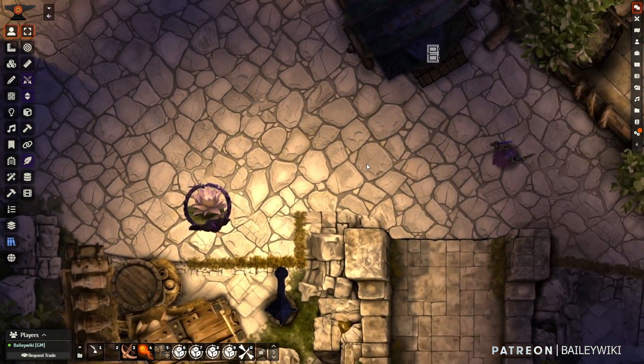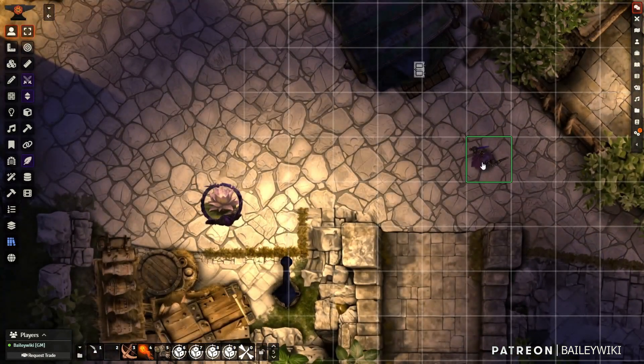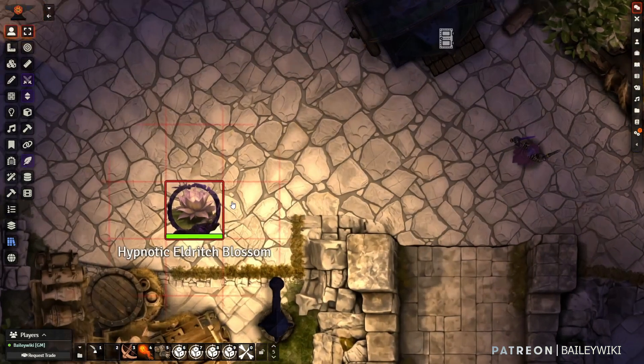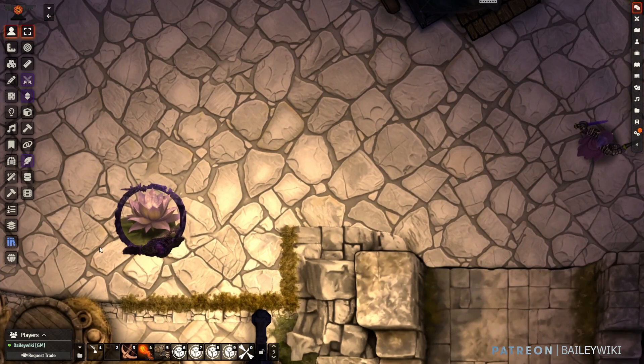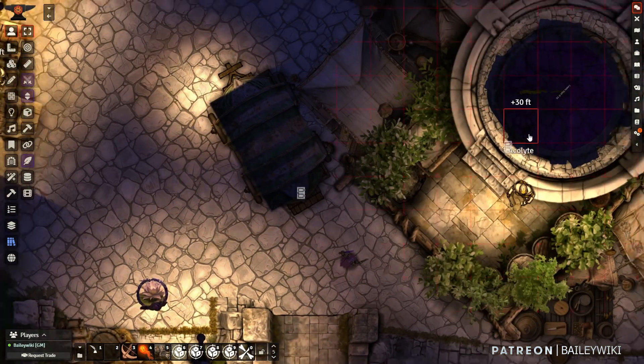We'll notice right off the bat that there is no grid on this scene. But when we hover over a player or an enemy, we do see that this sort of grid appears around them in kind of a circular radius.